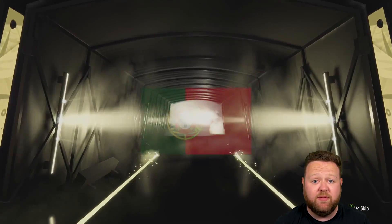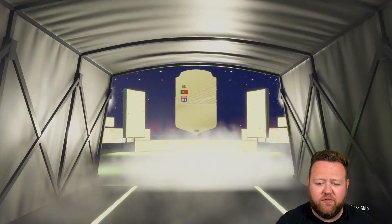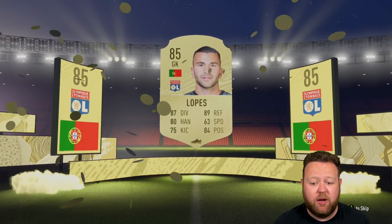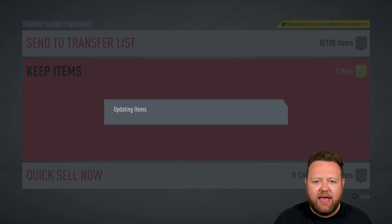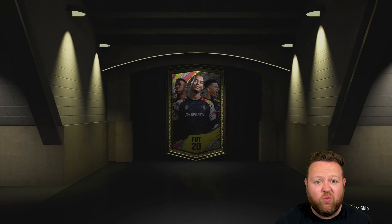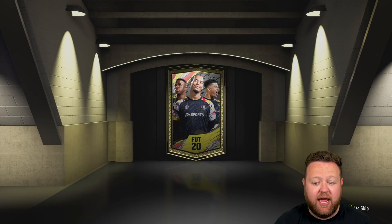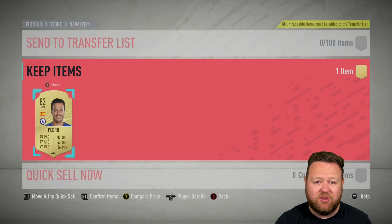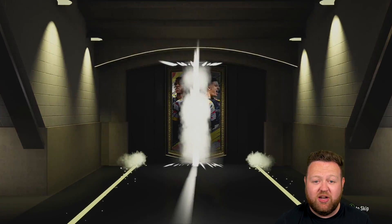We obviously now got Frank Ribéry - we'll talk about him later on in the episode. There's another good fodder player popping up there - it is 85 Lopez. And that's exactly what I want to see. From the 82 to 88s, I realise it's not going to be an 88 every time - you might not even get one, but it won't all be 82s. I actually got quite unlucky in my 82 to 88s today. But because they cost four bronze players and seven non-rare golds, it really doesn't matter.